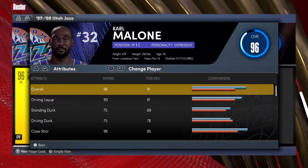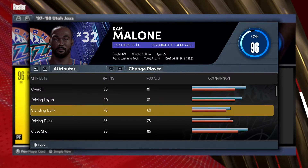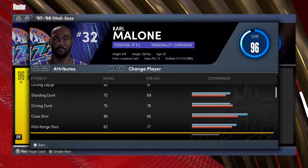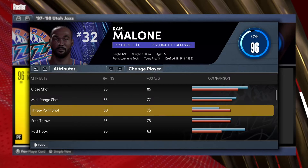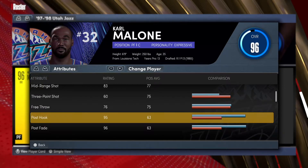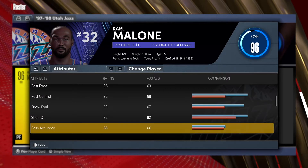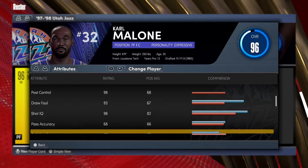He's a 96 overall. Driving layup is a 90, standing dunk 75, driving dunk 75, with a 98 shot close — that is cheese. Mid-range shot 83, you're sparking — nobody better leave you open. Three-point shot 60, you should be able to hit a three with this. Post fade a 98, post control — he's a beast, just pure dominance.